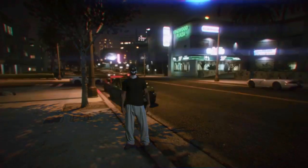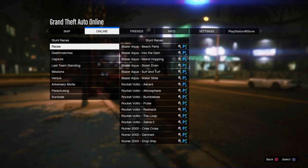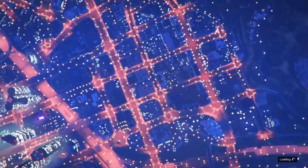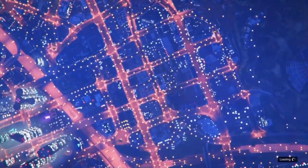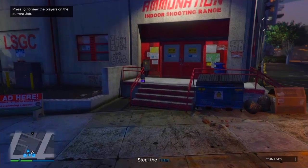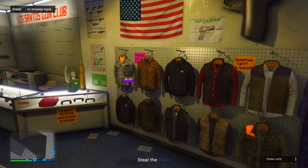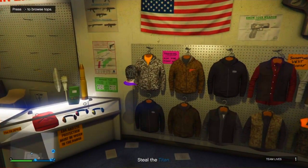Once you've left the Crooked Cop mission and are in a session, go to Online, go to Jobs, go to Play Job, Rockstar Created, then go to Missions and go to A Tiny Atoll. I prefer you to be the host of this mission because some people try to complete it. Once you're in A Tiny Atoll, you should be invisible like in Crooked Cop. Go to your house or any Ammu-Nation store. If you want to put pants on, do that at your house — I'm just going to put a shirt on because I want invisible legs.